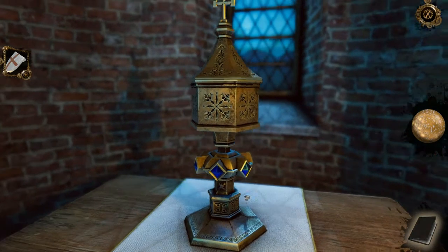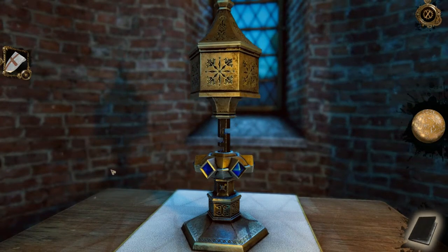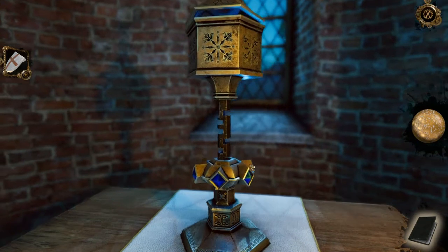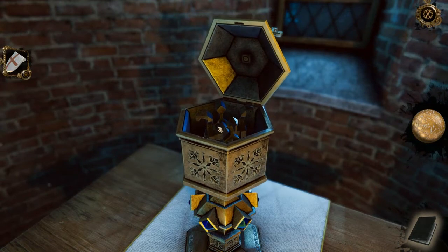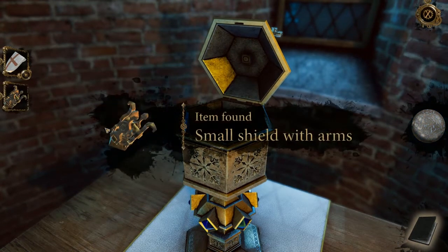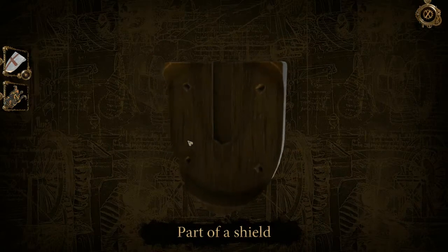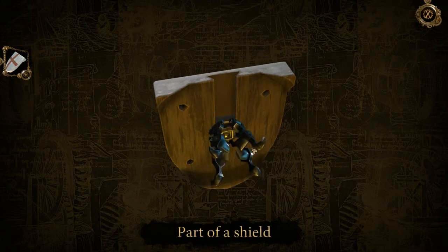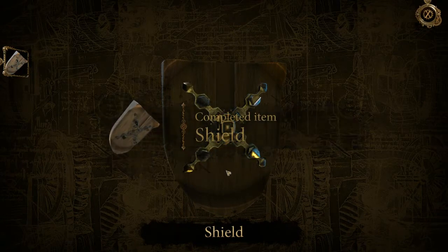This needs a combination to enter. I just kind of did this for a while until it worked, but I believe it stays the same throughout the whole game — so you can copy that combination: once to the right, twice to the left, etc. Small shield with arms — let's try to combine these shields. Pop the arms into the holes and we get the completed shield.